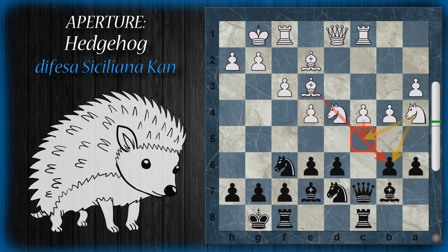Se la torre viene messa in E8 sembra la colonna meno attiva perché è abbastanza probabile che si apra la colonna D. Tuttavia uno degli scopi del nero è spingere D5 per ottenere una rottura della posizione: se viene effettuata questa mossa, è molto probabile che il nero ricatturi poi con il pedone E, aprendo la colonna E. Viceversa, porre questa torre in D8 faciliterà in futuro la spinta del pedone D, spinta che potrebbe essere sostenuta dalla torre retrostante.